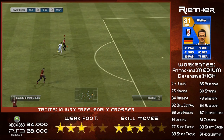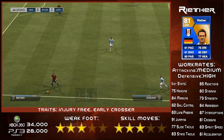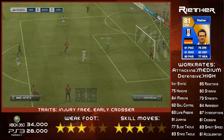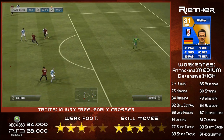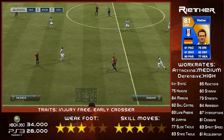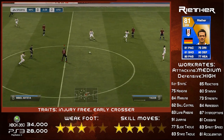75 heading, 84 marking, 82 ball control, 83 long passing, 91 jumping, 77 slide tackle, 83 stand tackle, 85 reactions, 80 stamina, 73 strength, 84 aggression, 87 interceptions, 81 crossing, 83 sprint speed, and 81 acceleration. A lot of 80s there, very consistent stats.